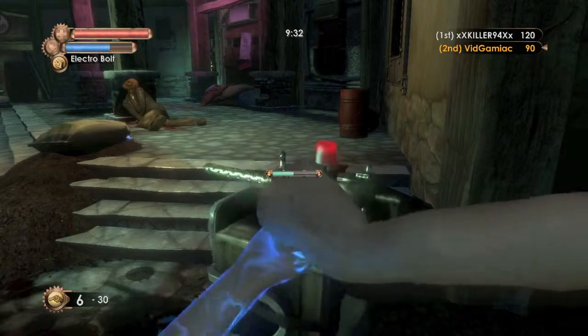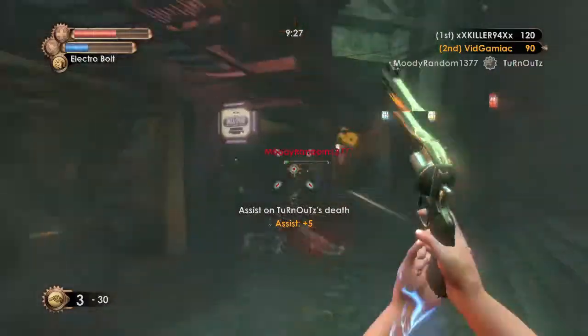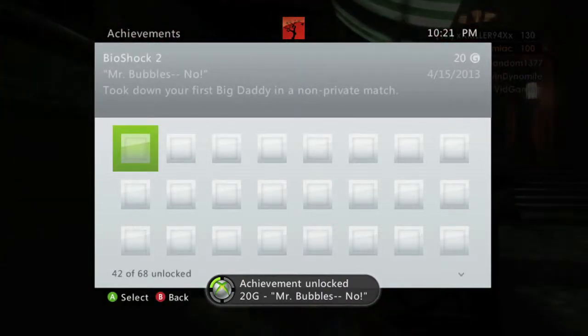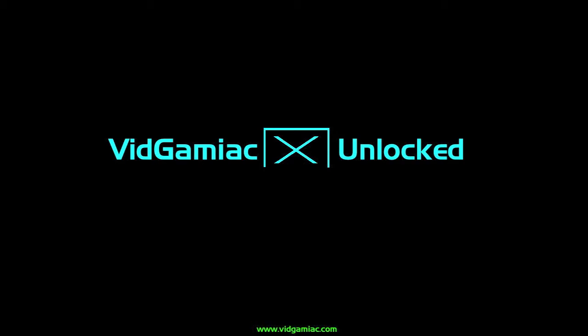What I recommend doing is hacking a turret and leading the Big Daddy into a room with the turret. The reason for that is the Big Daddy cannot hack the turret, so I lured him in and picked him off from far away. You should get the achievement for 20 gamer score once he goes down, and that's it.